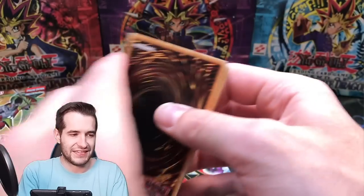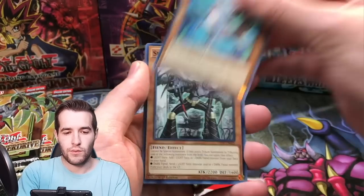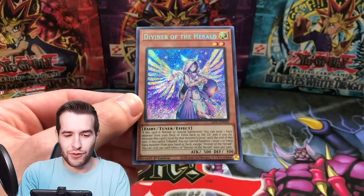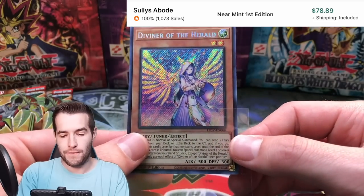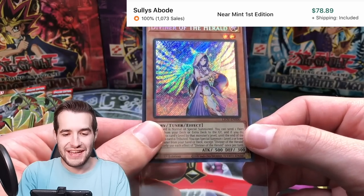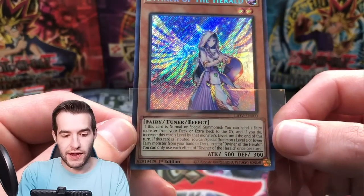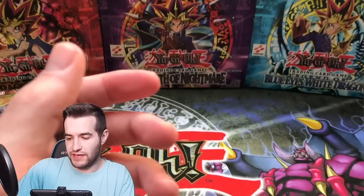So we're not getting Dark Honest, I guess. But — oh! Diviner of the Herald! It's not exactly the same box after all. This is the big secret rare — this one is like 80-something dollars right now. That is really good, super good. It's a fairy-type card that goes with all the Herald cards. Check that out — Diviner of the Herald. Very cool.